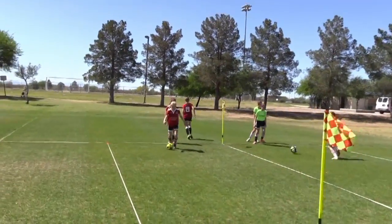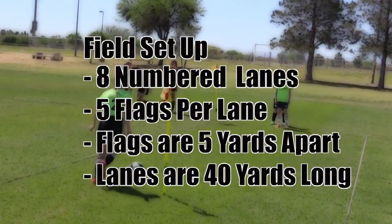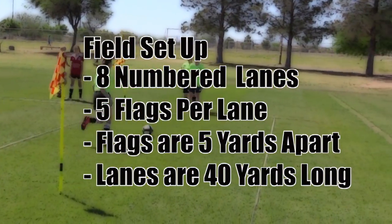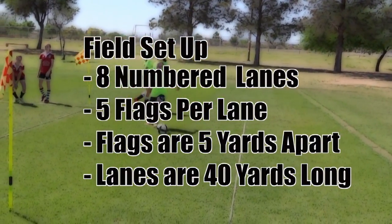In the dribbling relay, all teams in the flight compete at the same time. Each field has 8 lanes numbered 1 through 8 and has 5 flags, 5 yards apart and 40 yards long.